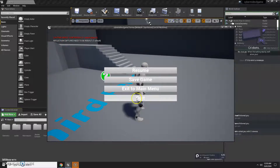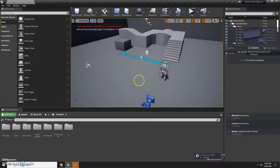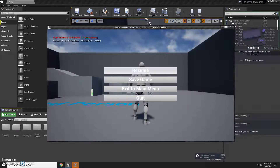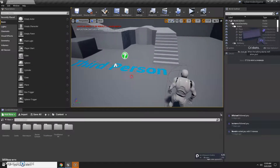You can do exit to main menu — it brings you to the main menu. Let's get out of that, let's go back in, bring up the pause menu again. You can hit quit and it will quit out of the game as well. So that's the pause menu.